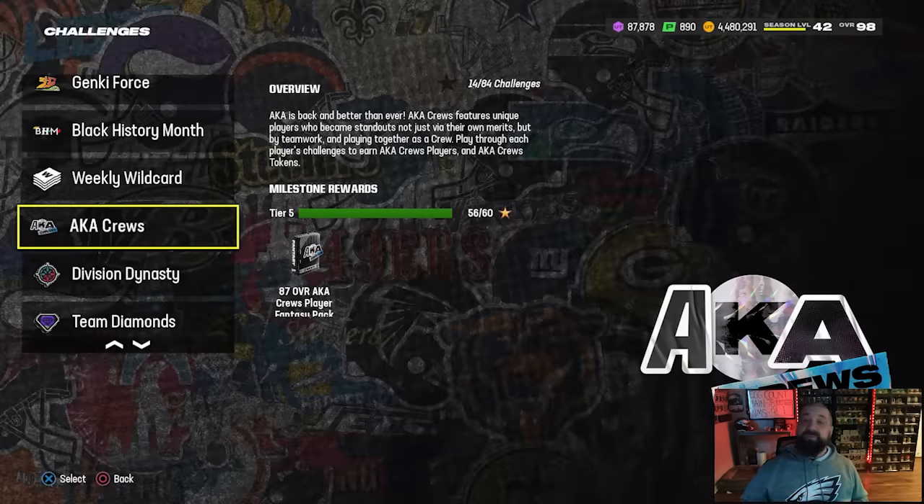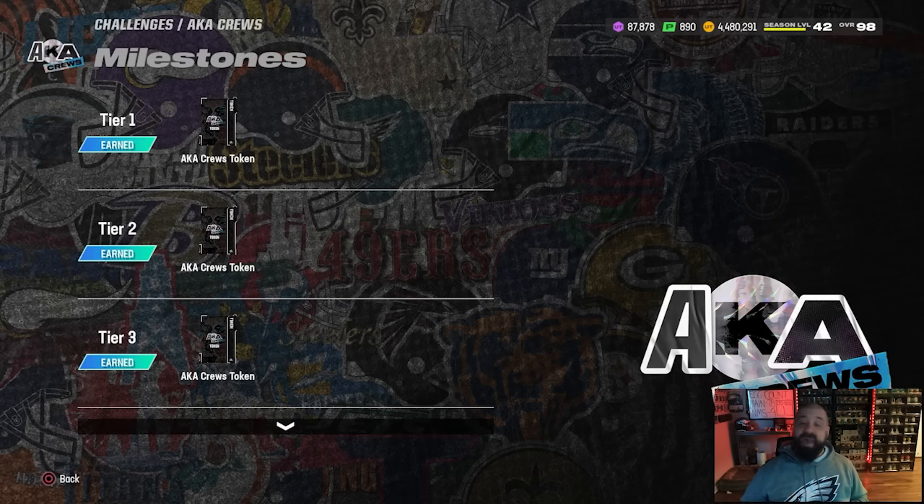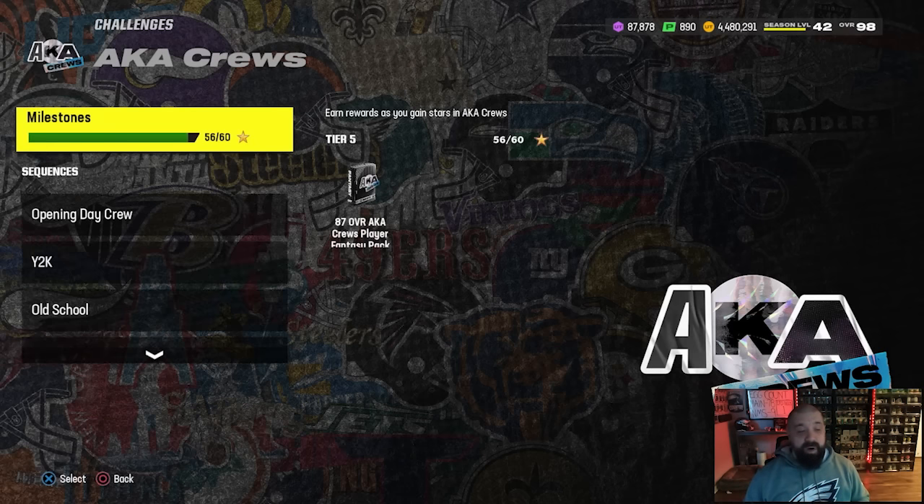Same thing with AKA Cruise — we should be getting a new set of cards and solos tomorrow. Once you beat tomorrow's solos, if you haven't been doing them, there should be enough free AKA Cruise tokens in the game to redeem. You need exactly 30 tokens to redeem for a free champion for this promo. Tomorrow would be the 29th and 30th tokens you can earn for free, so if you haven't spent any money on bundle offers, you'll finally be able to redeem a free champion. Let's just hope the two non-LTD cards coming out tomorrow are good.